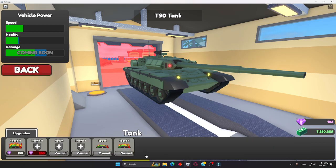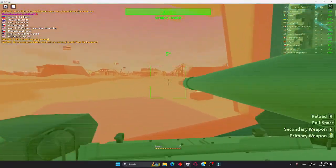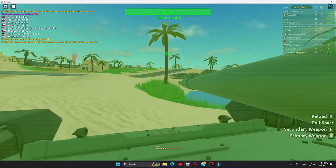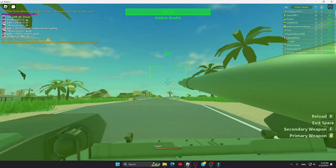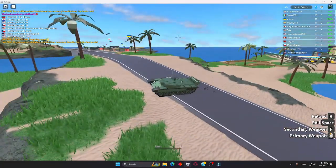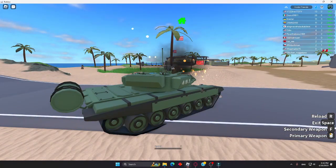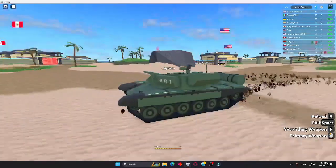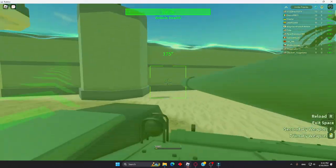At number 1 is the T90. The T90 did cost a lot of gems, and it's actually the first-person vehicle — it came with a first-person view. I used to make videos with this thing. This thing is really good if you don't have a friend, since most people don't even have friends. It's very cool. The main gun has 50 ammo. That is my entire tier list.